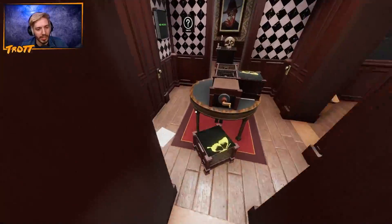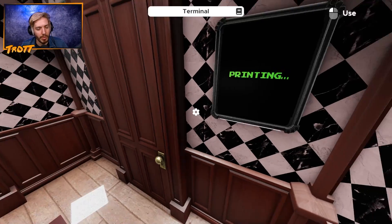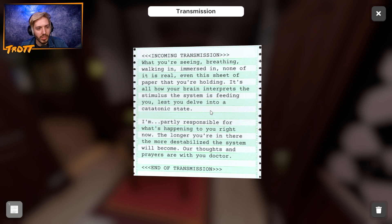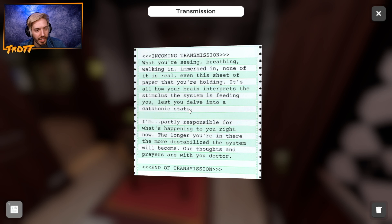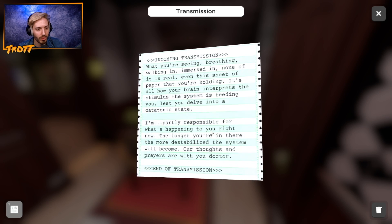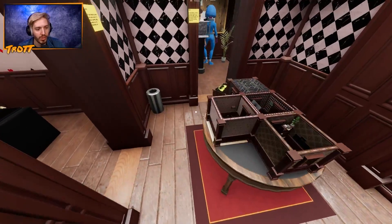All right, let's flip this the right way around again. And then there's a lock number. Whoa. You have a new message. Let me print it. This is so well done. Incoming transmission. What you're seeing, breathing, walking in, immersed in — none of it is real. Even the sheet of paper that you're holding. It's all how your brain interprets the stimulus the system is feeding you, lest you delve into a catatonic state. I'm partly responsible for what's happening to you right now. The longer you're in there, the more destabilized the system will become. Our thoughts and prayers are with you, doctor. Thoughts and prayers. Fuck yeah. I've always wanted those.